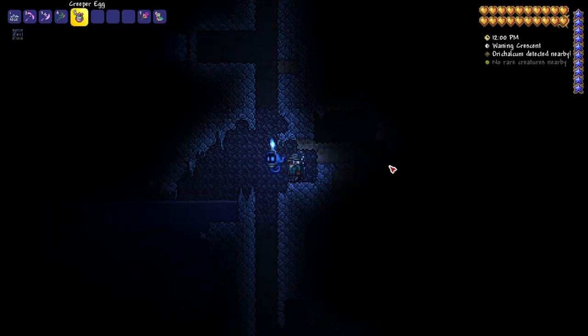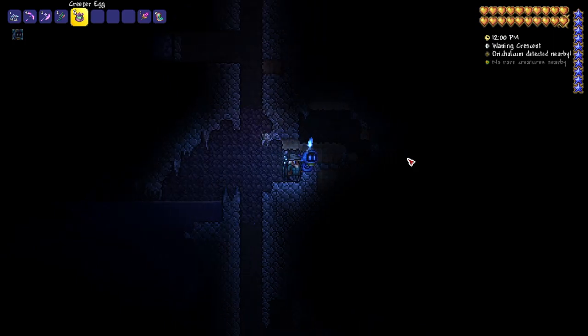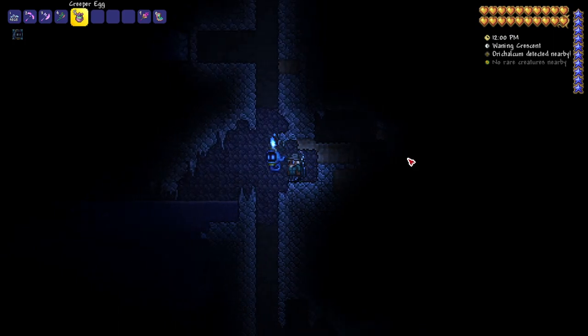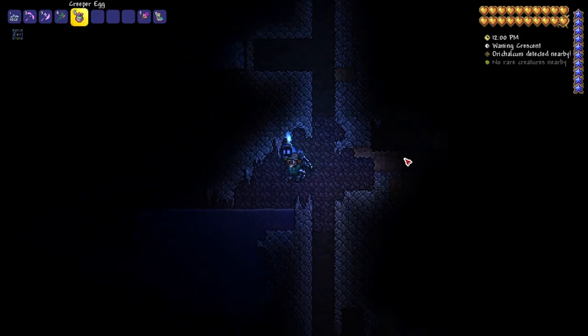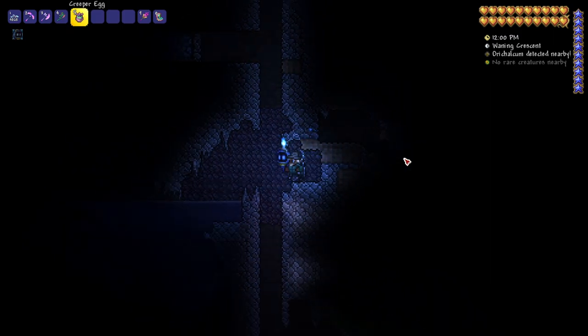Next up is the Flicker Wick. This one looks really cool in my opinion. It also gives off 80% light, a little bit better than those other ones. This one is dropped from an Ogre in the Old One's Army event, so good luck getting it. It looks pretty cool and gives off 80% light.